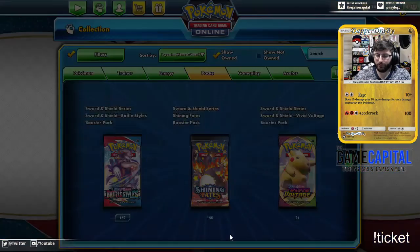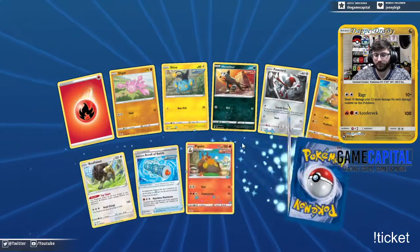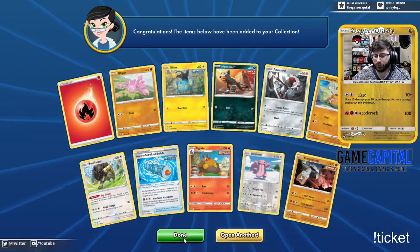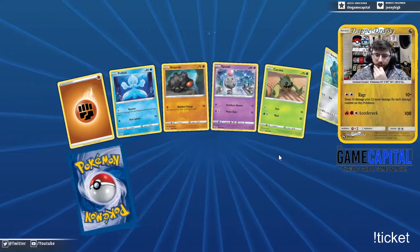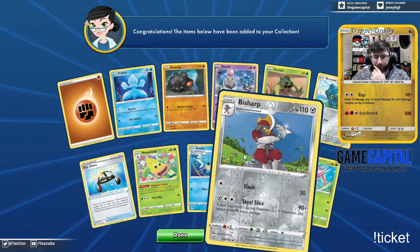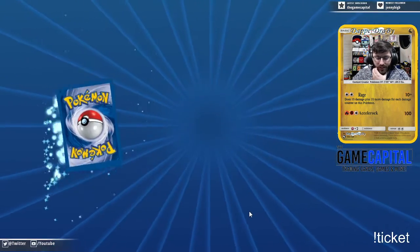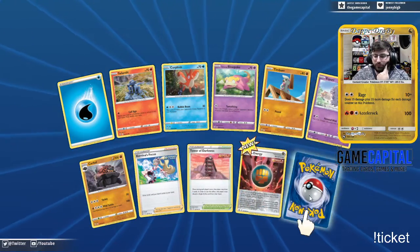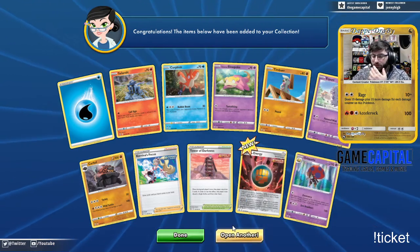Aegislash and a Drampa. Stonjourner — I actually got fewer codes for this set because I thought it would be easier to complete than most sets since it's a smaller set. It seemed okay to get fewer codes and still have the giant opening because it's two sets together.